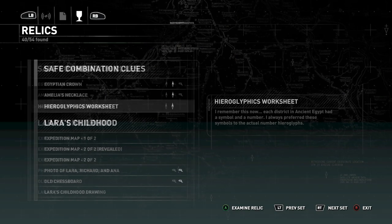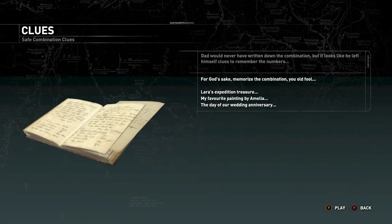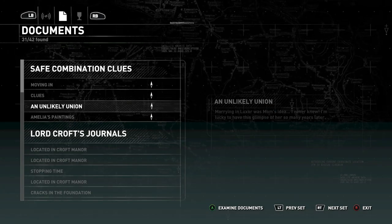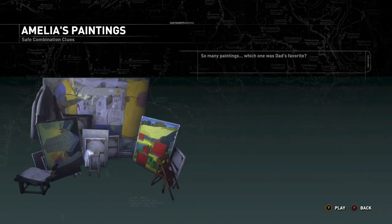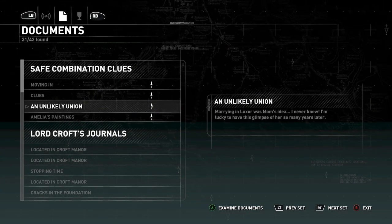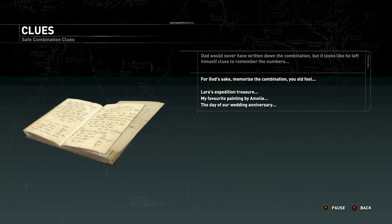So if we remember that, we'll head back over to Clues. As you can see here, my favourite painting by Amelia. In Amelia's painting room, you will hear Lara say what the favourite painting is. But if you didn't listen, it is the four squares down in the bottom right. As you can see, there are four red squares, which indicates the next number, which is four. So the numbers we have right now are five and four.